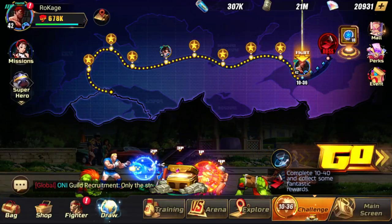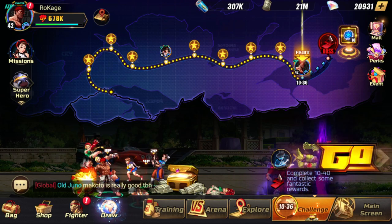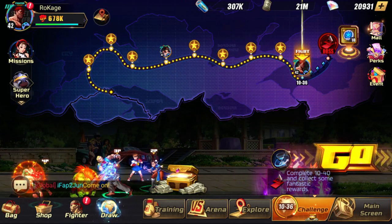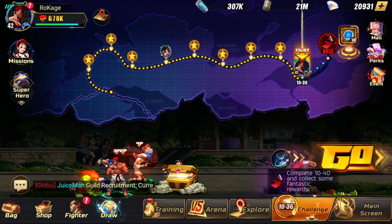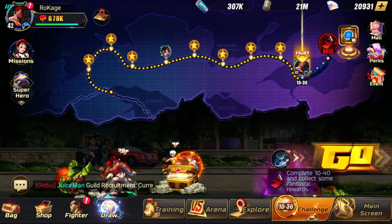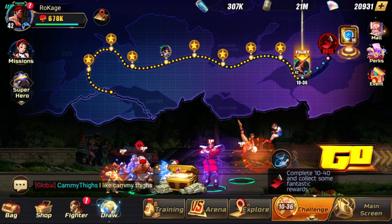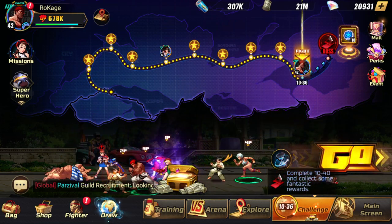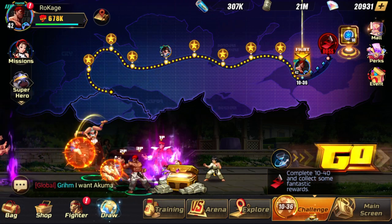Alright guys, Kaga here and welcome back to a brand new video. Today we're gonna do a Bison showcase — I want to show you why he's the best unit in the game. On the previous video we tried him out playing with Sakura and everything else, but that was nothing compared to what we're gonna do because I tried multiple strategies and I'll show you how to use Bison and which are the best teams for him. Starting at chapter 10-36.